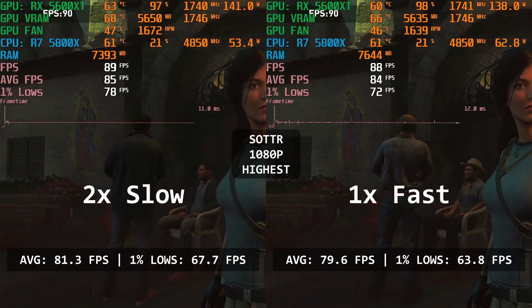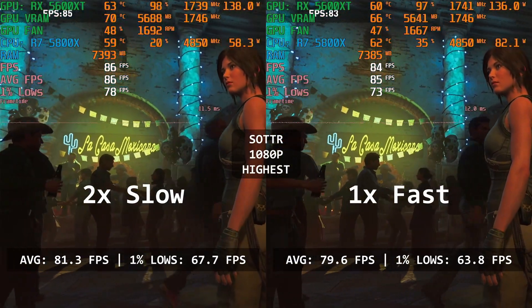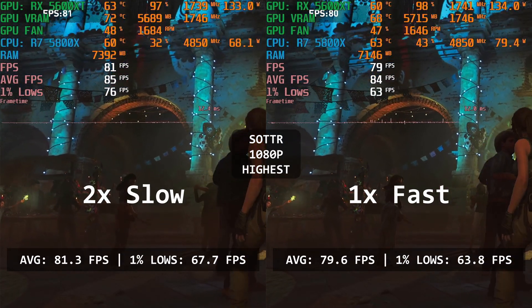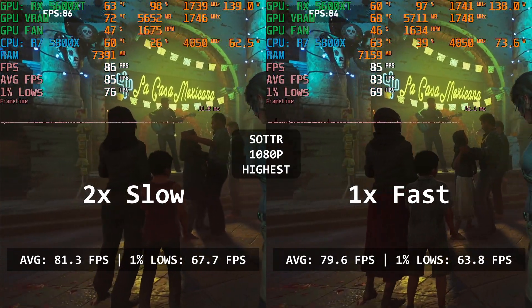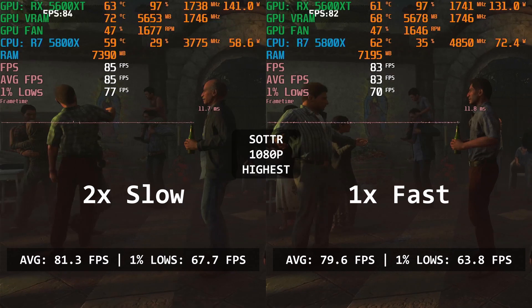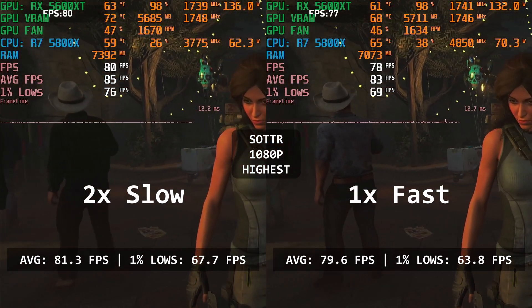Shadow of the Tomb Raider runs pretty similarly with both configurations. In fact, between the average FPS, there's only a 1 FPS difference. The 1% lows are where the difference shows — 67.7 for the dual configuration and 63.8 FPS for the single DIMM. So in this game, the winner is the dual-channel configuration, even though it's a really small difference.